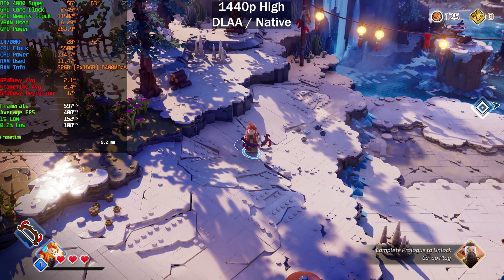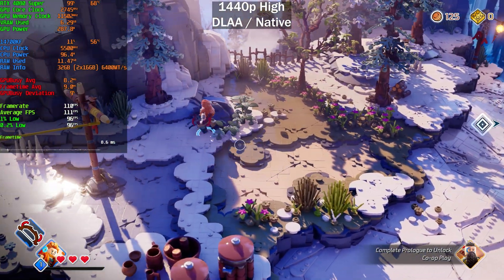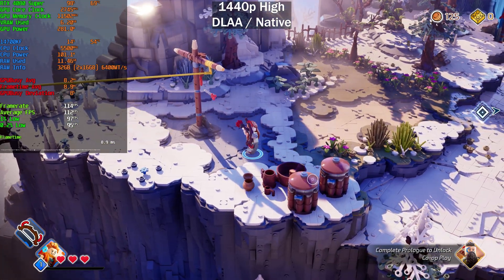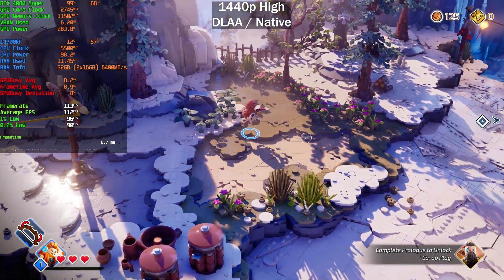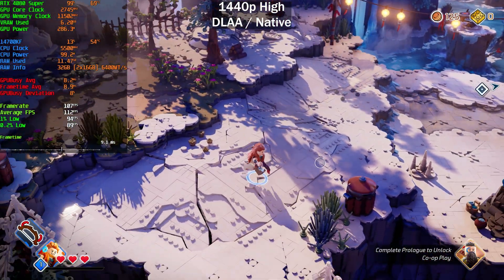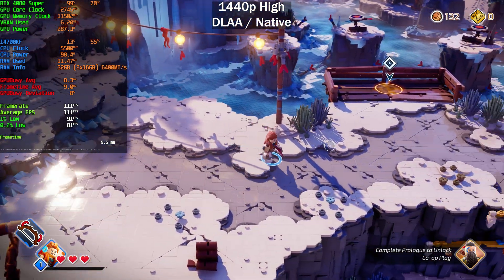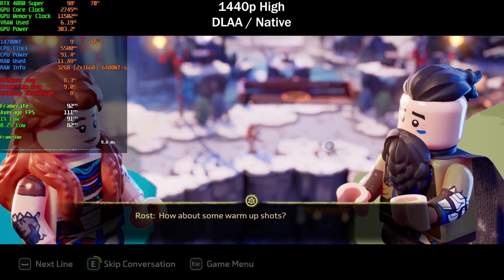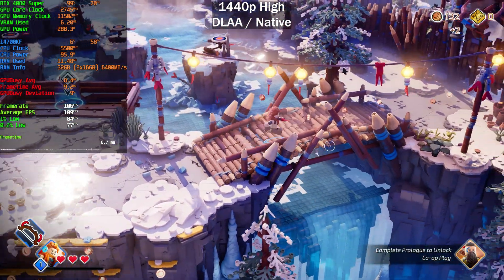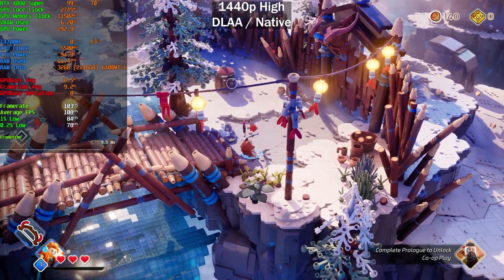Let's go back to DLAA with no frame generation and test the High preset quickly. Going from Epic at around 70 fps to High gives us 115 fps — that's actually a pretty decent boost. Ray tracing is still enabled on High; I'm just not entirely sure what kind or level of ray tracing that is.